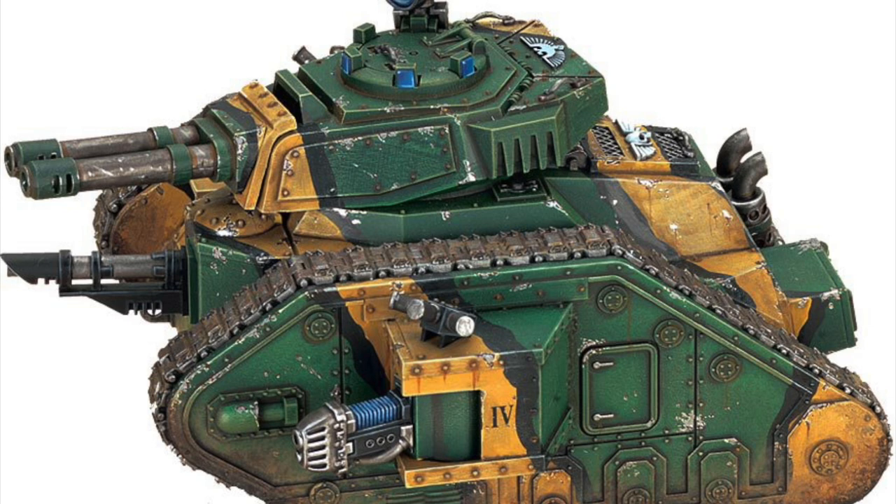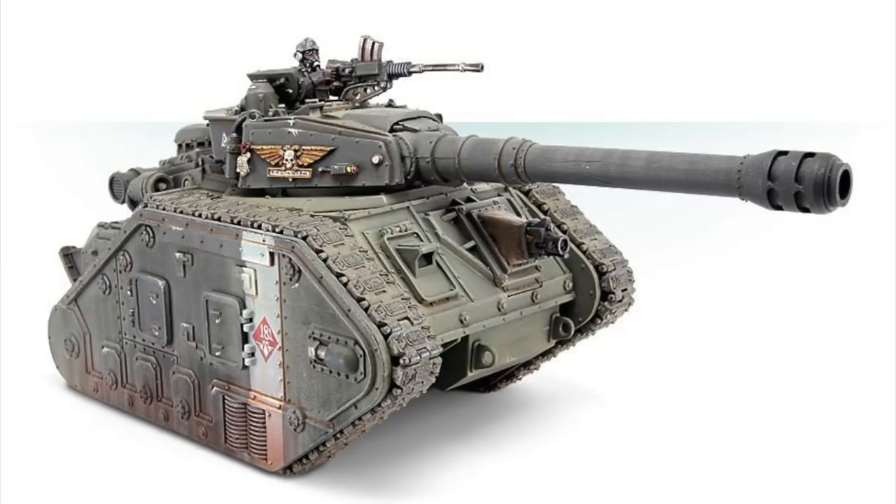The Exterminator variant, armed with twin-linked autocannons, is effective against lightly armored horde infantry, but both in lore and on the tabletop is overshadowed by the more widely produced and more efficient Punisher with its devastatingly effective Gatling Cannon. The Leman Russ Vanquisher carries a long-barreled Vanquisher battle cannon, which is extremely potent against enemy armor but suffers from a low rate of fire. On the tabletop, the Vanquisher can do a devastating amount of damage if the shot hits, but the relatively poor ballistic skill of Guardsmen makes this weapon too unreliable to be effectively used in most armies.